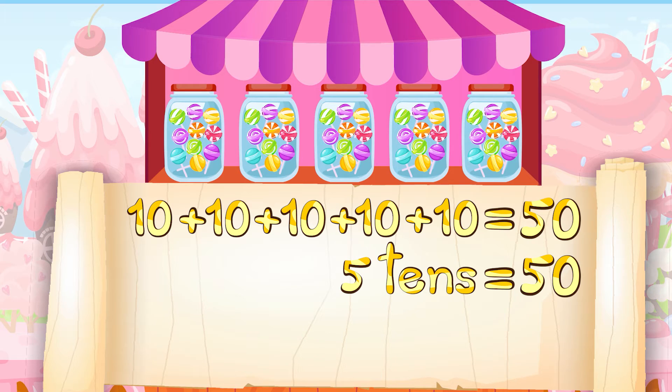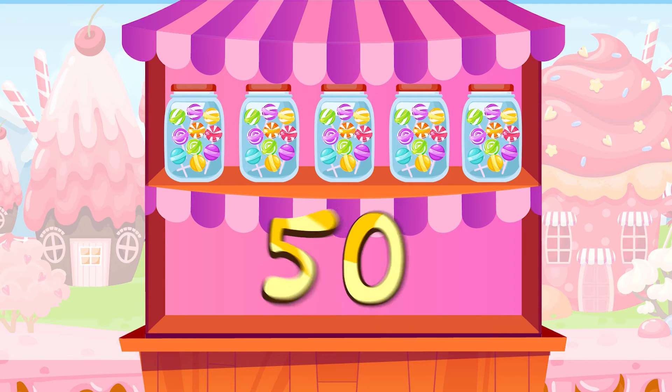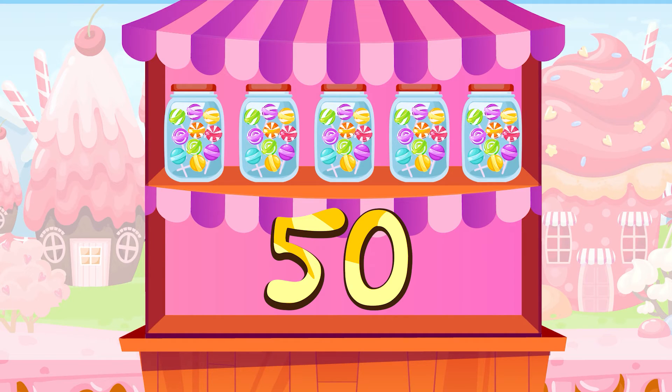We can also write this in another way without adding numbers repeatedly. We can write using multiplication: five times ten is equal to fifty. There are fifty lollipops in total.